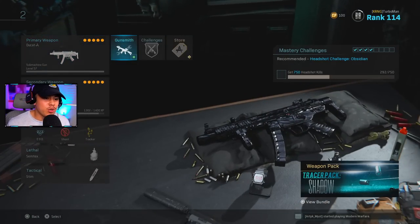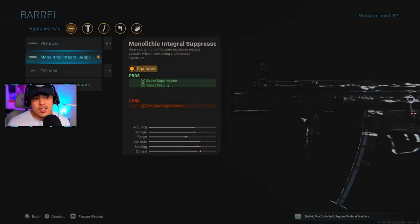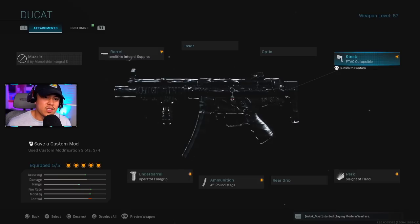For the second class setup, we have the MP5. For the barrel, the Monolithic Integral Suppressor is the most important attachment — it gives you bullet velocity, damage range, and sound suppression. It makes your bullets feel like they're actually connecting instead of getting a lot of hit markers. It just hits so much harder.